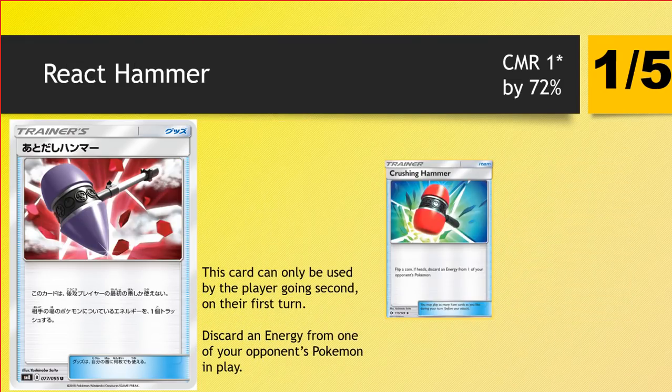Next up we have React Hammer. This card can only be used by the player going second on their first turn to discard an energy from one of your opponent's Pokemon in play. Either you play one copy and half the time you go first and it's instantly useless, or you play four copies and it's useful going second but then you have four dead slots every time you go first. It's ridiculously bad — and think about those times where people just don't attach turn one. If you face a Zoroark player that doesn't put their DCE down turn one, this card is just absolutely terrible.